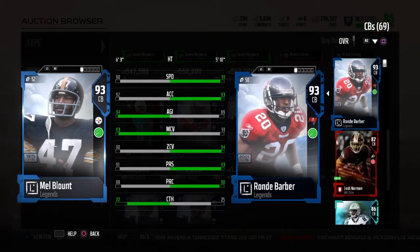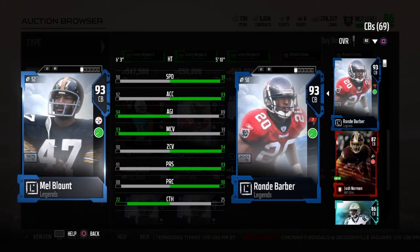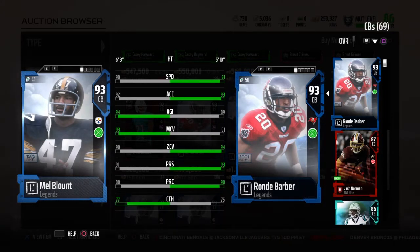Today we're going to take a look at a review of the legend Rondé Barber. With the Raid and React Kim up to tier 3, he can get to 96 zone, which I believe makes him the highest zone corner in the game right now. He goes for around a million coins, and I have him compared to the other best corner in the game, the legend Mel Blount — but we'll talk about Mel Blount a little bit later.